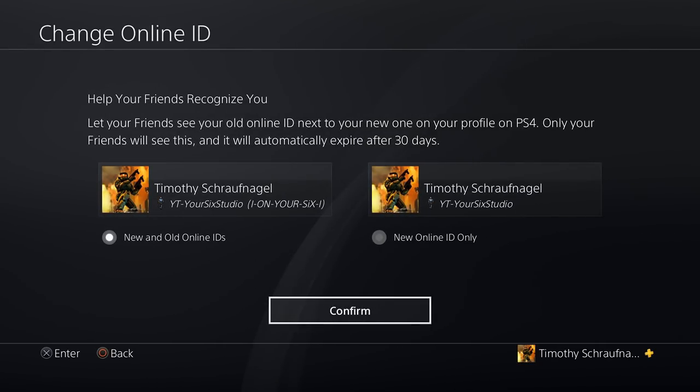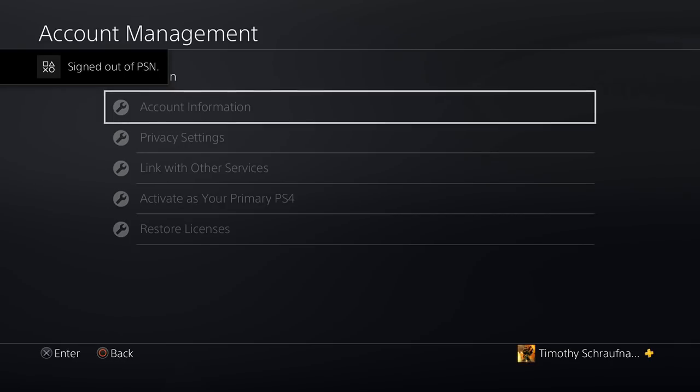On the next page it's going to give you the option to keep your new ID with your old ID in parentheses, so your friends can recognize you. However this is just for your friends and not people online in games, and it will only last 30 days. I'm going to choose new and old Online IDs and confirm.